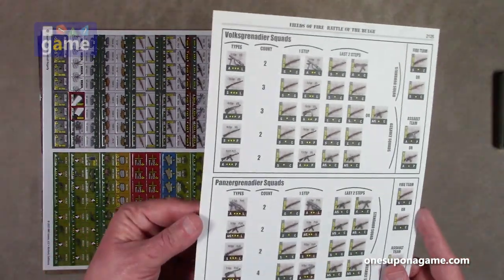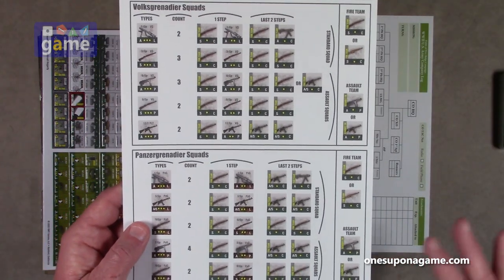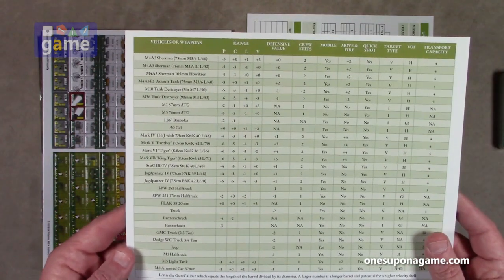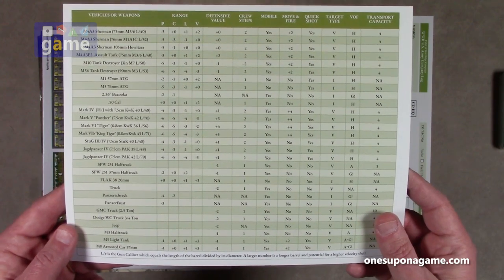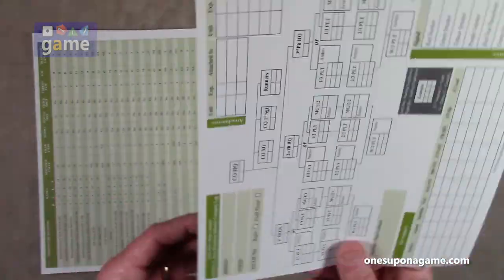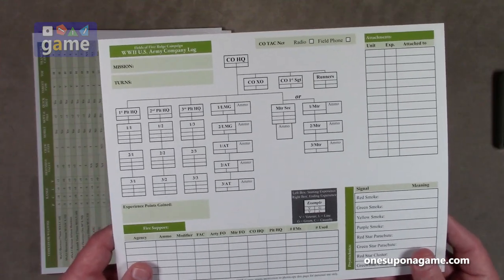And then we've got a couple of reference cards: the Volksgrenadier squads, the Panzer Grenadier squads — their types, their steps, and their last two steps. And then a reference chart for vehicles and weapons: their range, their defensive value, whether they're mobile, and so forth. Finally, we've got another copy of a company log that you can photocopy or laminate and use dry erase. There's the World War II U.S. Army Parachute Infantry Company log, and the World War II U.S. Army Company log.